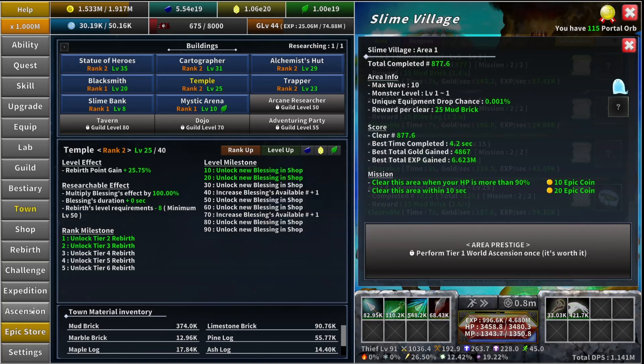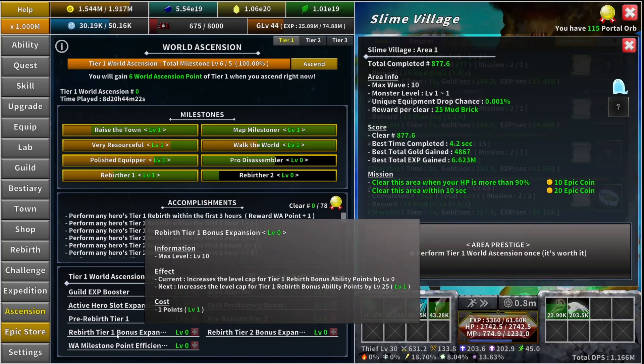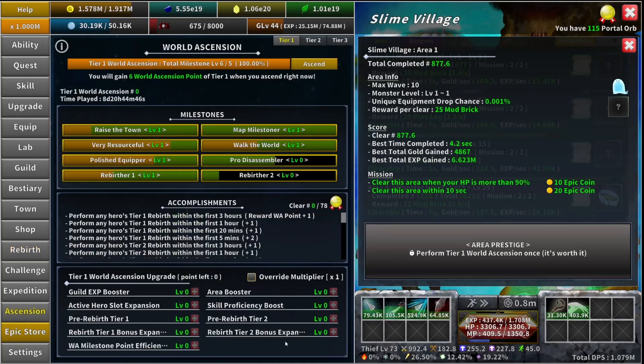The last upgrade is "Rebirth Tier Two Expansion" — just like the tier one version, it expands the cap. Instead of stopping at 300, it would be 320. So you'd be getting 120 AP every 25 levels if you leveled at 320, and that is world ascension covered.